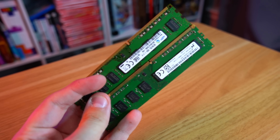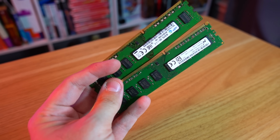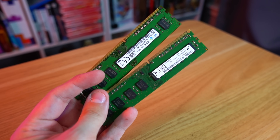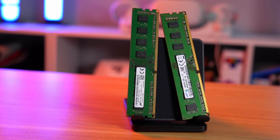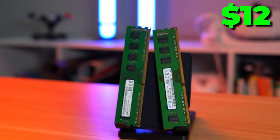Not much can be said about the RAM. DDR3 RAM is cheap, it is plentiful, and it makes the PC go. Since we only have two slots, we were pretty much forced to get two sticks of 8GB RAM, totaling 16GB. DDR3 RAM is so cheap it's not even worth talking about having less. I got these two sticks of Samsung RAM for only $12 on eBay.